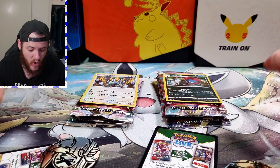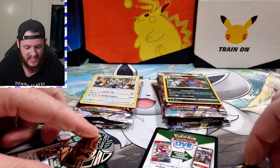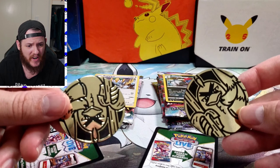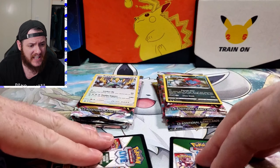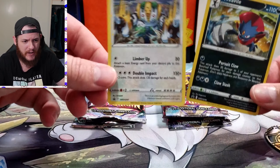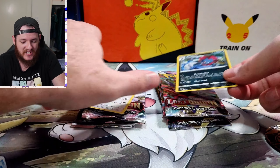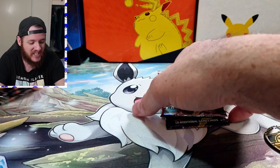Alright ladies and gentlemen, so we have the two packs right here — we have the Regigigas and then we've got the Vespiquen. Inside the packs you get two coins, a Farfetch'd coin each, the codes as well which we'll pop aside, and obviously we get the promo Regigigas and the Vespiquen separately.